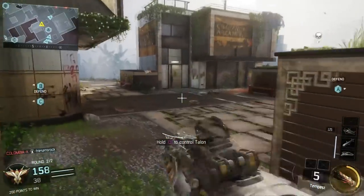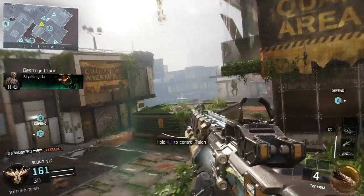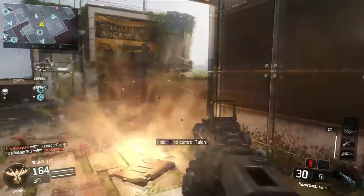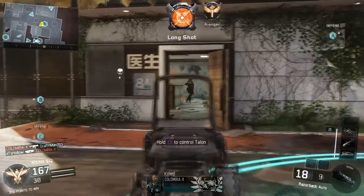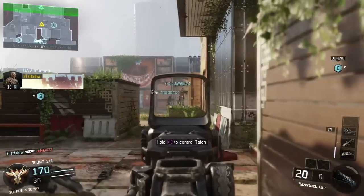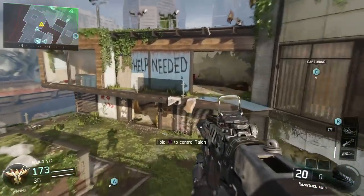Since the fire rate isn't the greatest — it's not like the Weevil — you want to make sure you're always aiming down sights. Sometimes you'll forget because it is an SMG, but the fire rate isn't the best, so definitely get used to aiming down sight or put on Quick Draw. That will benefit you a lot with this weapon.